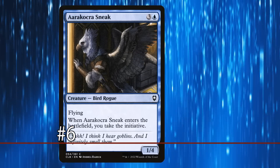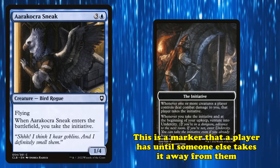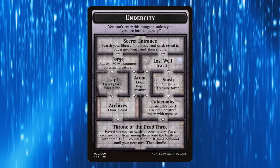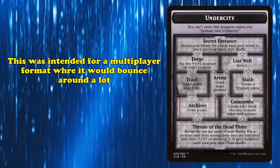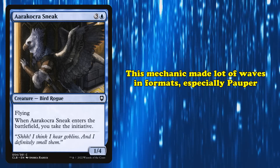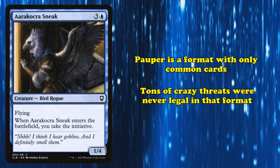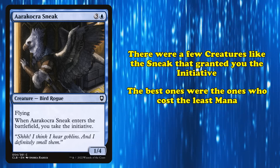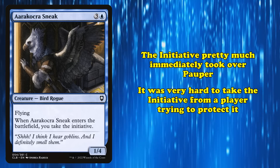At number 6, we have Aarakocra Sneak. With a cost of 3 generic and 1 blue mana, this bird rogue has 3 power and 4 toughness and flying. When it enters the battlefield, you gain the initiative, a designation a player holds until another player takes it from them. Whenever a creature a player controls deals combat damage to the initiative holder, that player takes the initiative. Whenever the initiative is taken or at the beginning of that player's upkeep, they venture into the Undercity, a token representing a branching path with various effects. This mechanic is far more powerful in traditional one-versus-one Magic than in the multiplayer format it was initially designed for.